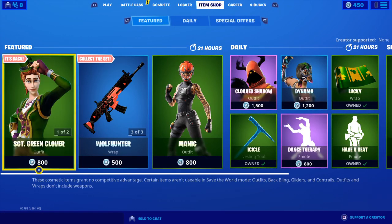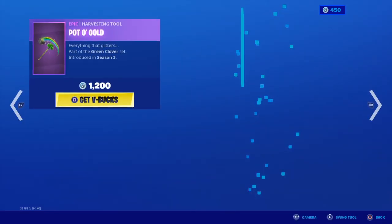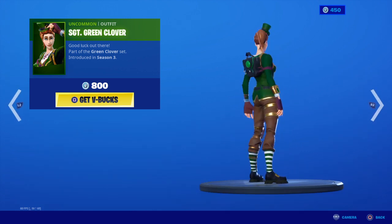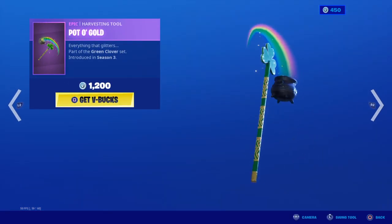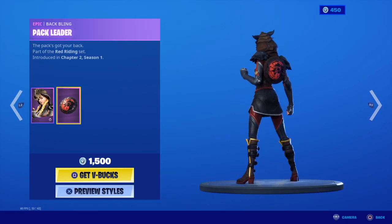What's going on guys, HBLMZ, March 15th. Here's what we got in the shop. I'm like two hours late but that's okay. Sergeant Green Clover is back — this is a great skin, very detailed for only 800 V-Bucks. The Pot of Gold is a great pickaxe as well.